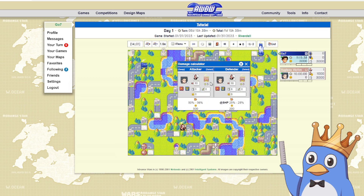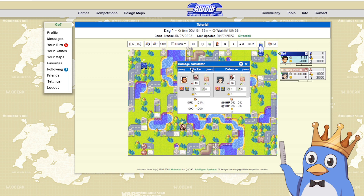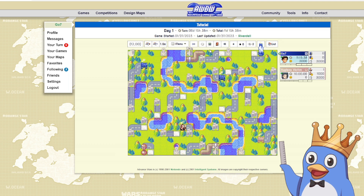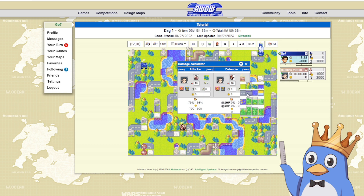Next we have the damage calculator, a handy tool that tells you the outcomes of fights. You can choose whichever CO, unit, terrain, number of comm towers, properties, money, unit health, and whether normal power or superpower is active — very helpful for determining how battles will turn out. It gives you damage ranges. Hotkeys: hold the A key or hit select to fill the attacker role from the game board, hold D to fill the defender role, and press C to open and close the damage calculator. On mobile, the select functions don't work great, so you'll go through it manually.